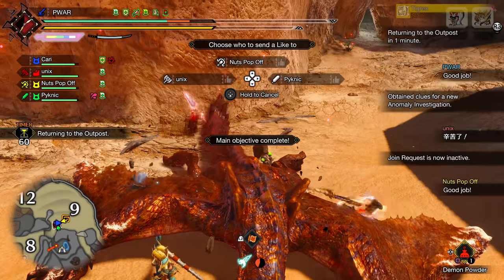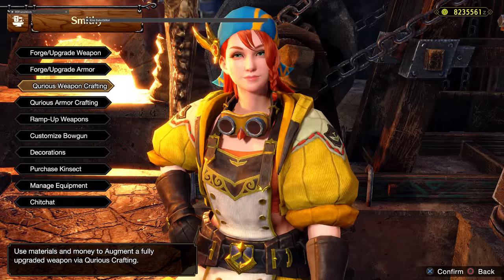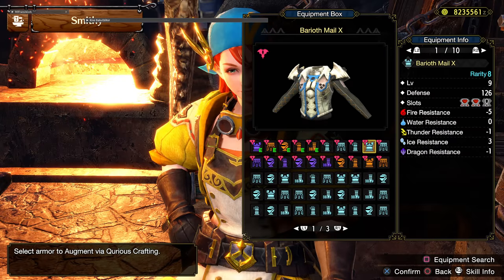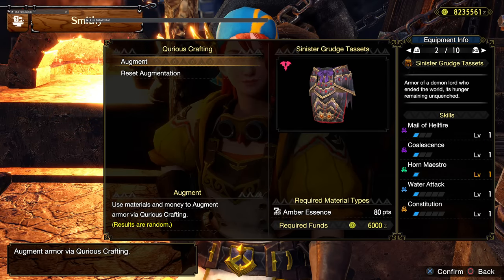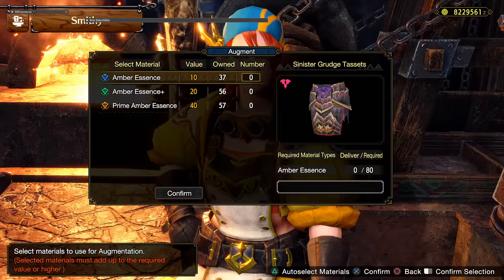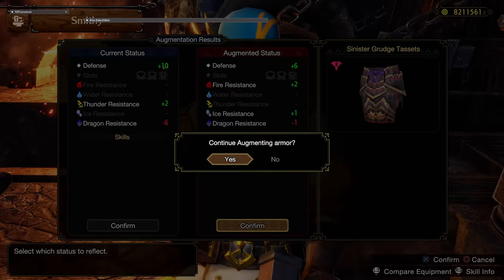Now for augmentations, I've decided not to factor in augments for TU1, or at the very least this early on. Ideally, the strategy going forward is going to be excluding low budget skills from your build and instead getting them as augments. There is a budget system which makes getting attack or crit boost very hard on the meta rarity 10 armor, especially without a drawback. So getting them on the armor pieces themselves or decos and augmenting, say, quick sheath, or even getting slot upgrades, is much easier to do.